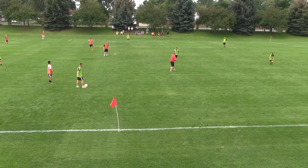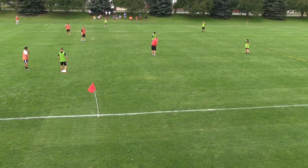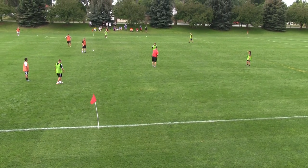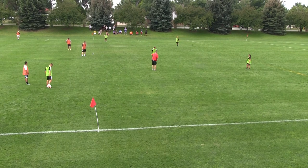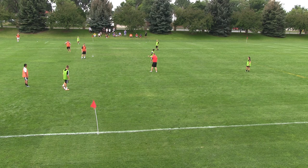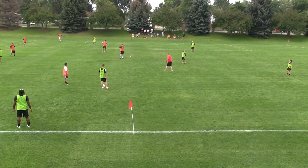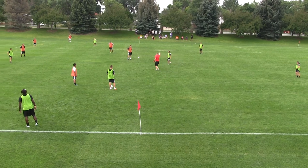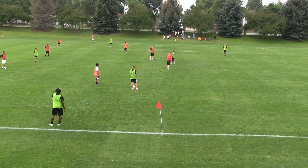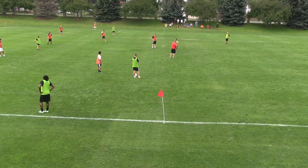Sierra, you're up here. Not necessarily, because we have a number 6 here. Where could you go? Just come in diagonally a little bit. Come inside. It's on this side, so we're attacking — you're going to come inside. Maybe you come up. You wouldn't go all the way up. Why? Because our left back is attacking.